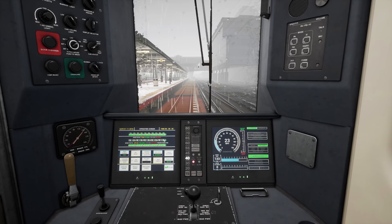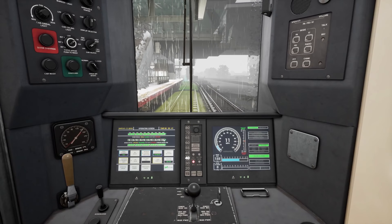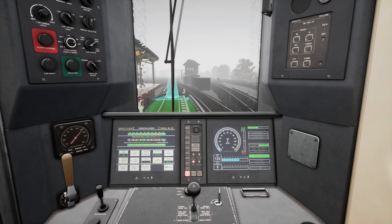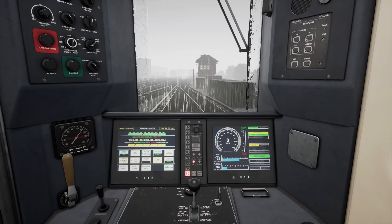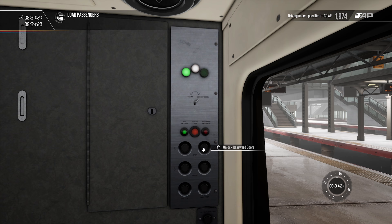23 miles an hour is a nice gentle speed to roll into the station. We are now slowed down to 15 miles per hour. And stop — here we are. It wants us to unlock doors, but we can't do that from here. We have to put our key in and unlock the rearward doors, just like that.